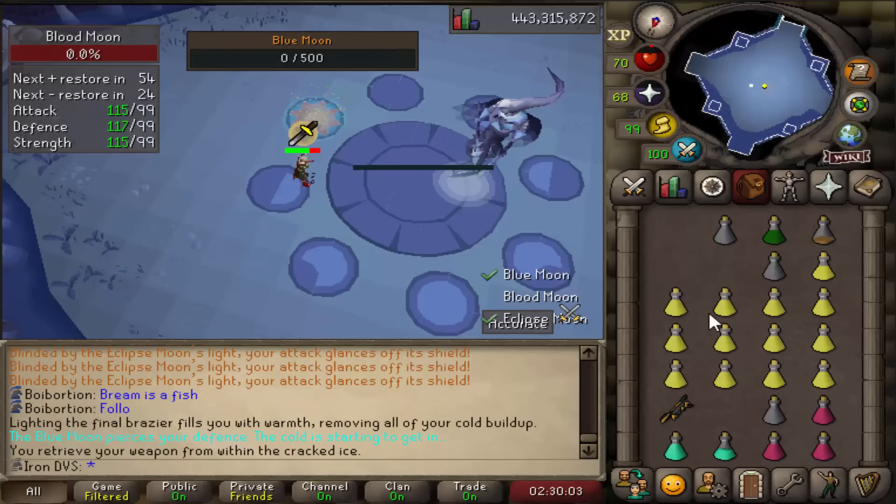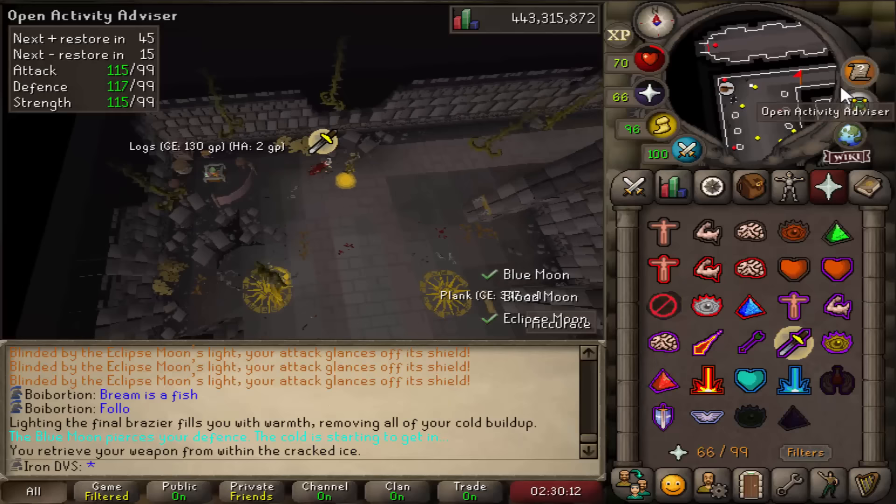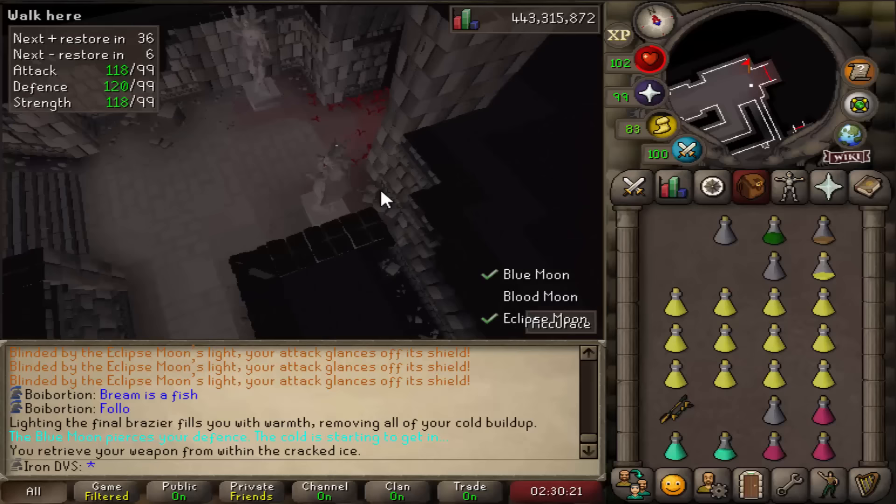Once this one is dead, same thing — you'll be teleported outside the room. All you have to do is run to the east to get into the final boss room, which is going to be the blood moon. Just follow me on screen — run all the way up to the east, and once again, click on the statue to begin the fight.